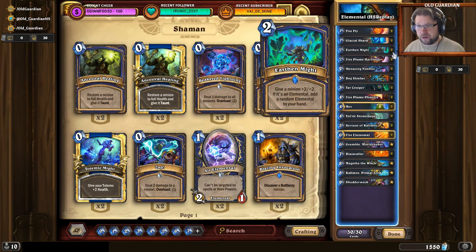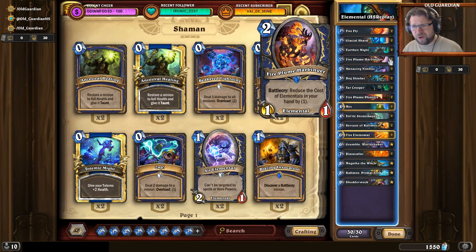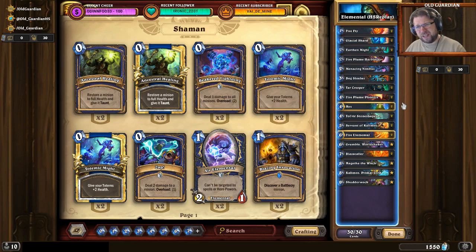The existence of Fireplume Harbinger in this deck makes for some interesting mulligan decisions in games where you want early game. Because sometimes you have Harbinger offered and then something like four or five mana slot cards, and then maybe you can make a nice curve out of those. So you start with Harbinger and then you get to play a couple of cards early because of that, and that's going to be such a good tempo swing.